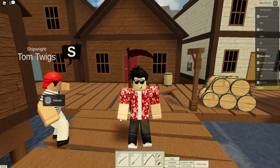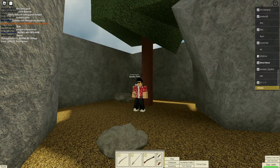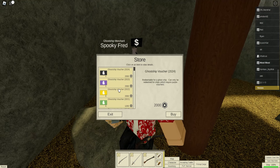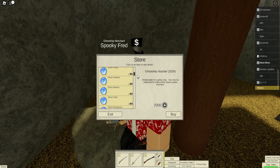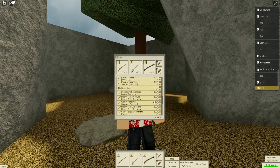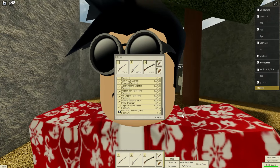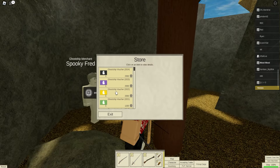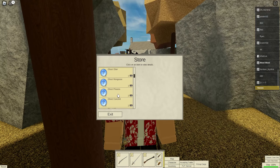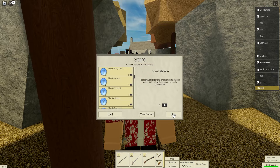Now let's look at the new ship vouchers. Another part of this update this year is the new vouchers — every year there's a voucher, but this year is probably the biggest. We get the black voucher this year. You can get the Fang, the Wessel, the Beaver, Otter, Mongoose, Phoenix, Concord, Alliance, and Covenant. The one I think is most worth the value might be the Fang or the next, as those are both pretty cool ships. I've already gambled — you can watch the stream — but I have two ghost ship vouchers and I'm going to get a Ghost Phoenix even though I already have a Phoenix.